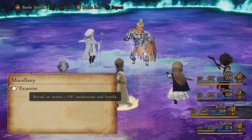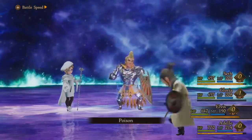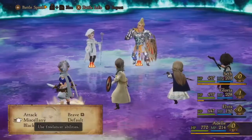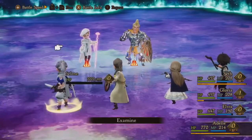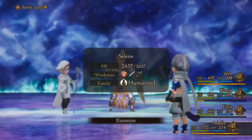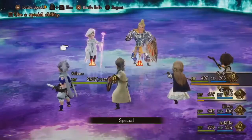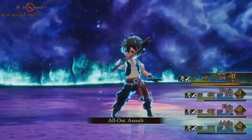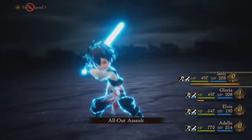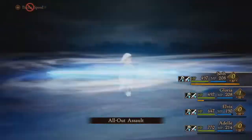So this boss fight is like a tutorial fight. It's not really something you need to worry about losing. This fight can really drag on if you come in unprepared. Because there's a guest character that does this fight with you — they will also deal damage, they will heal you, and they will resurrect you with Phoenix Downs. So you don't have to worry about dying in this fight, but it goes on forever.